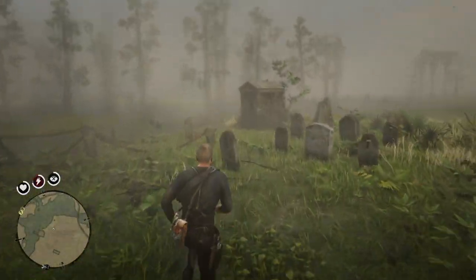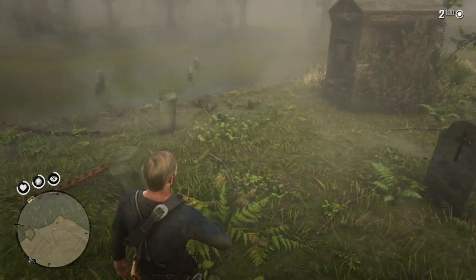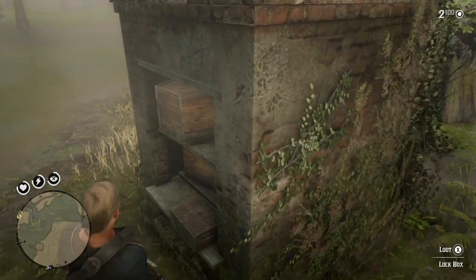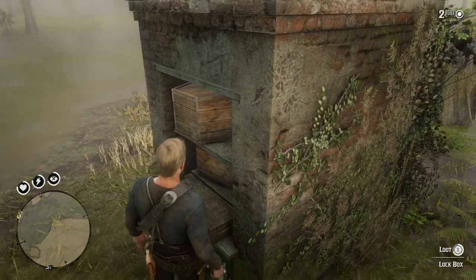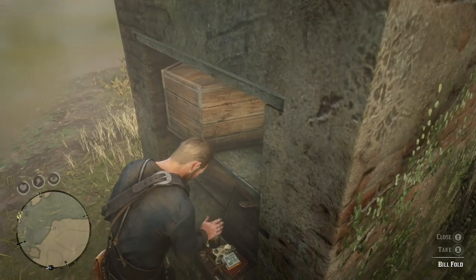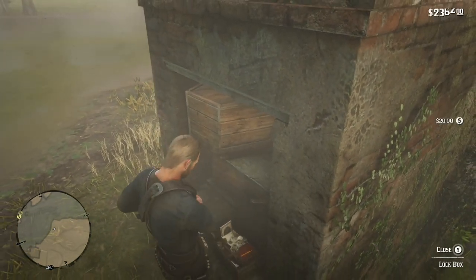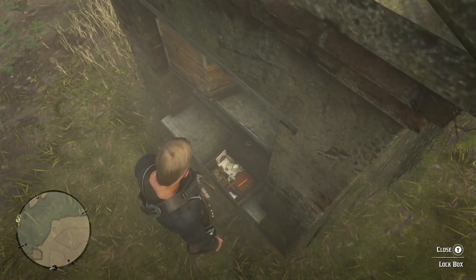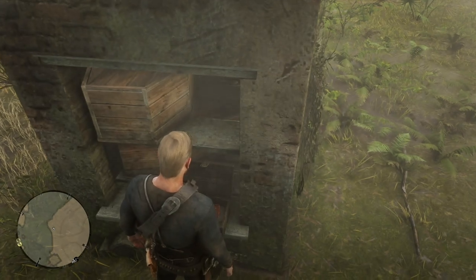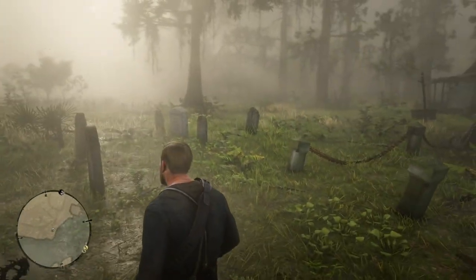There's a private graveyard on Shady Bell, and if you go to this mausoleum here, there's a lock box that contains some loot. The loot is a large jewel bag and a billfold — twenty dollars in the billfold, but the large jewel bag is worth a hundred bucks.